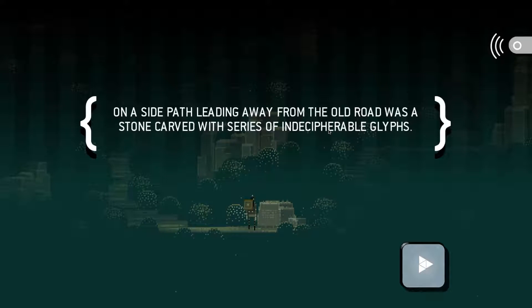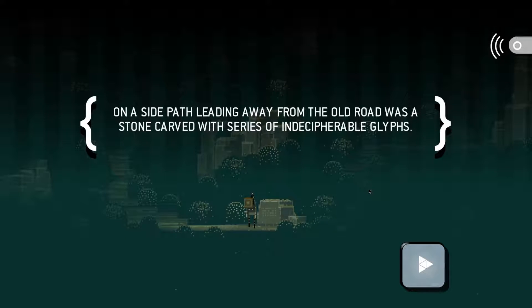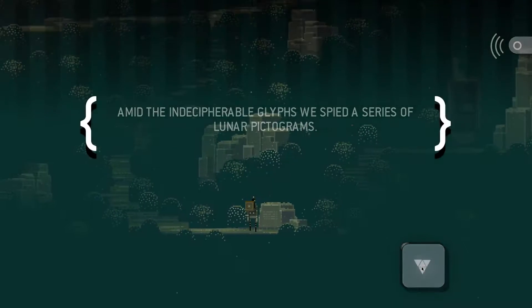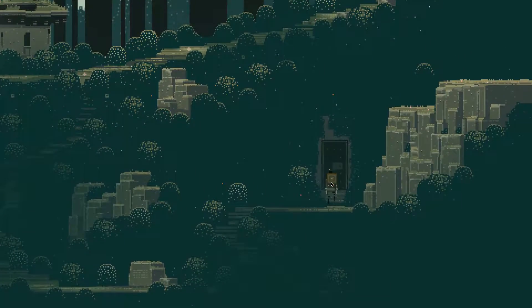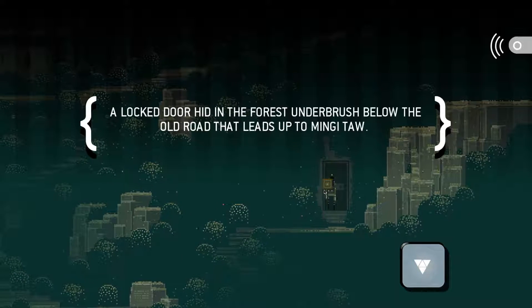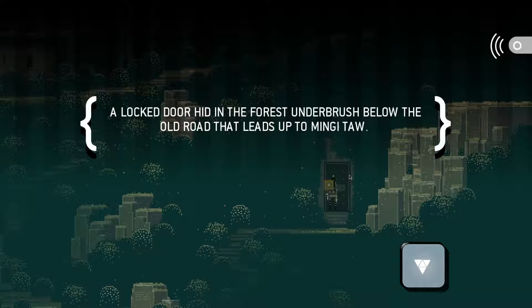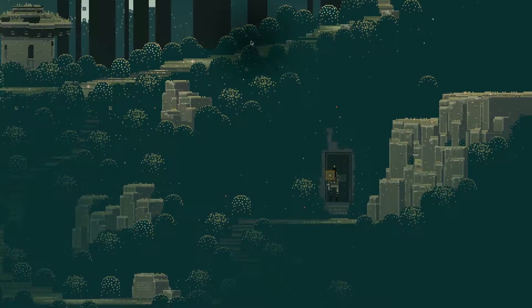On a side path leading away from the old road, there was a stone carved with a series of indecipherable glyphs. Amid the indecipherable glyphs, we spied a series of lunar pictograms. My first instinct is that this door won't open unless it's a specific moon phase - maybe. There's an achievement for cheating your date and time setting to get the correct lunar phase - maybe that's what this is about. A locked door hid in the forest underbrush below the old road that leads up to Mingi-Taw.